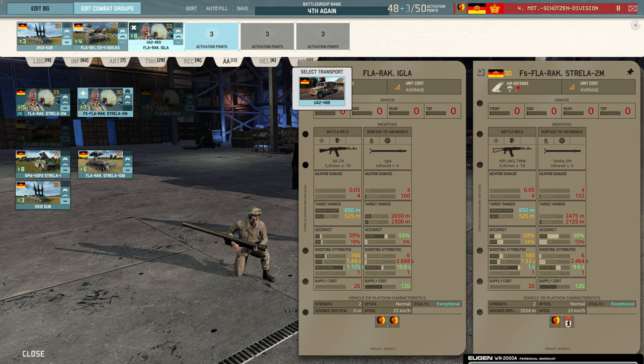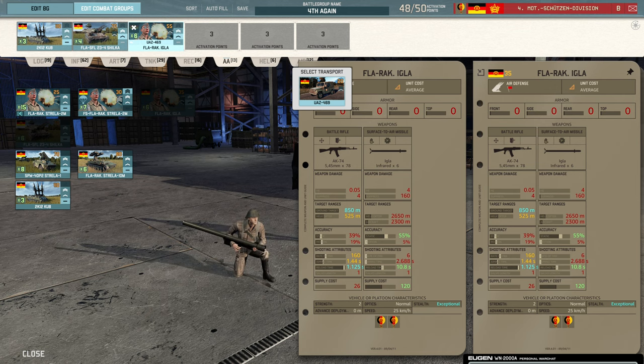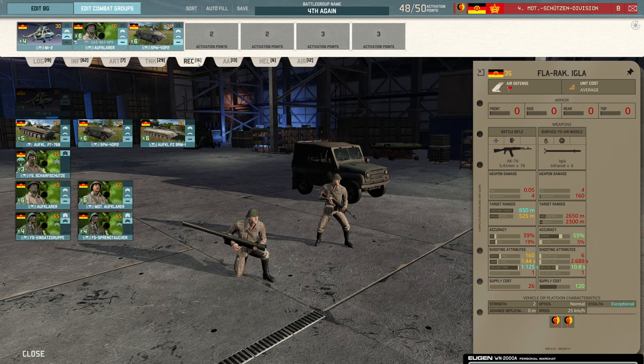Do I want Iglas or do I want seven Strellas? The Igla's got slightly more range, slightly more accuracy because of the vet, but the price - it's only five points more. So I might as well bring the Igla. Actually I'll leave it up-vetted - hopefully six is enough. About two points spare.